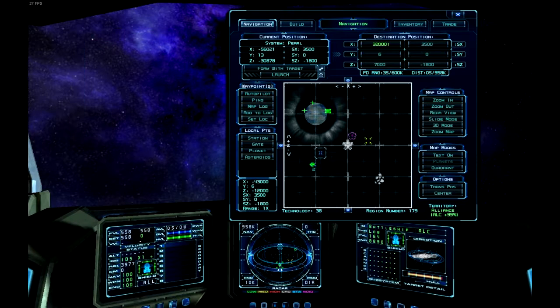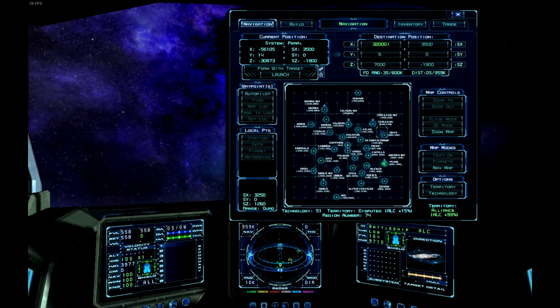I also want to note that when looking at a sector, there is a technology level — which is 38 in this case — and a region number, which may be useful to some players. When you have the quadrant map up, you can see two new options in the options button: territory and technology. Wherever you look on this map, you can see the technology level, the territory region — which says whether it's federation, disputed, or alliance — and their control percentages.